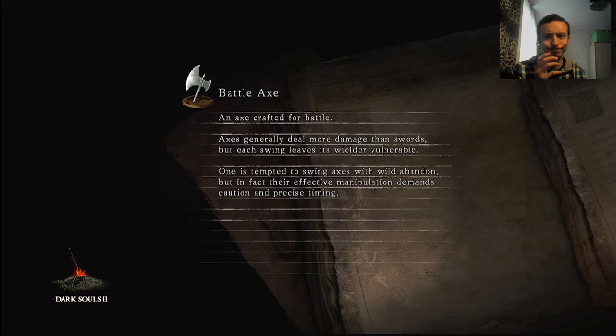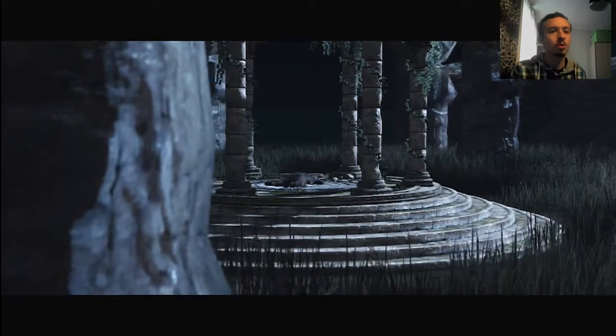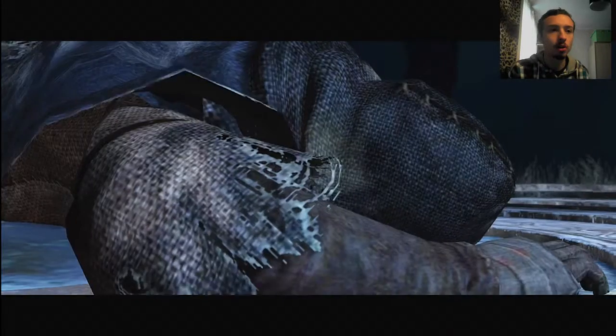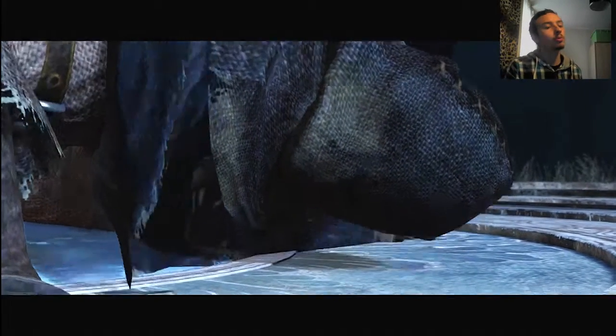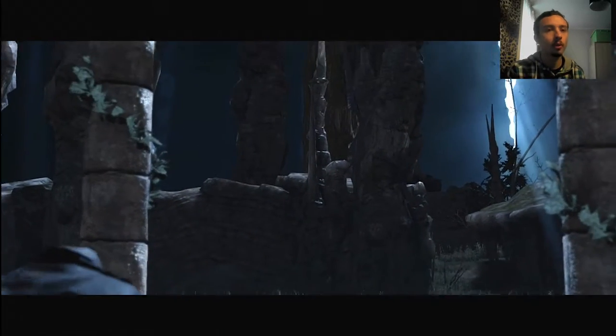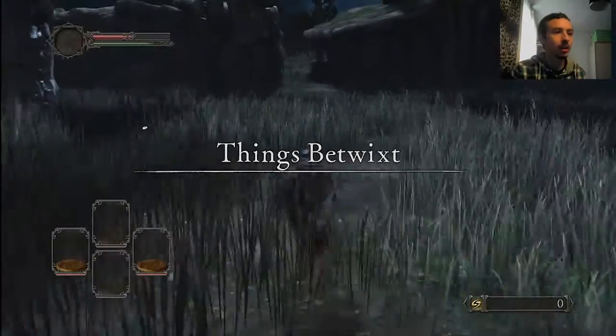Alright, let's do this. I'm not going to mess about with character customisation too much. I'm a little bit undecided on what my starting class is going to be, because with a hex build you have to have high intelligence and faith. I'm trying to think of one that's maybe balanced in those two — the sorcerer has high intelligence and really low faith, and the cleric has really high faith and low intelligence. I think there are other classes that maybe start with seven intelligence and five faith, or six and six. I also want to start with one that's got high-ish vigour, because I'm not going to be putting that many points into vigour.